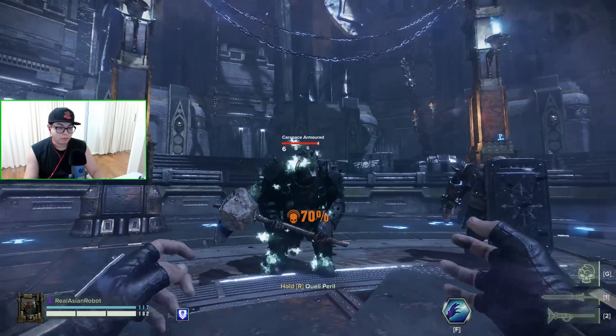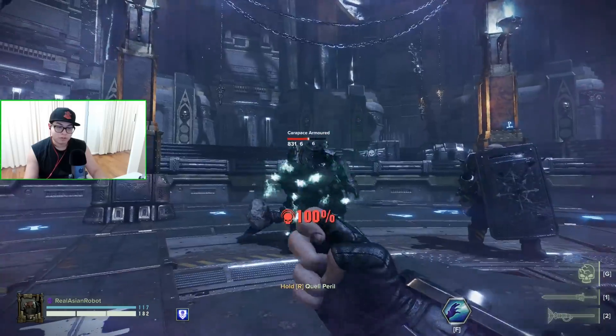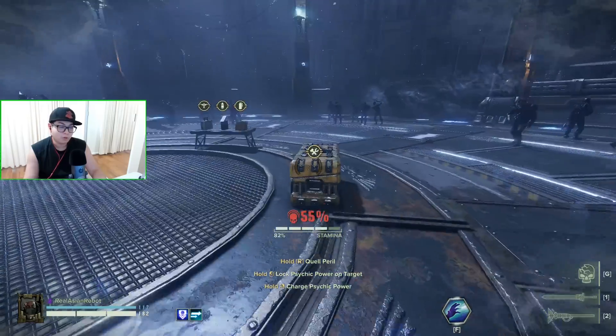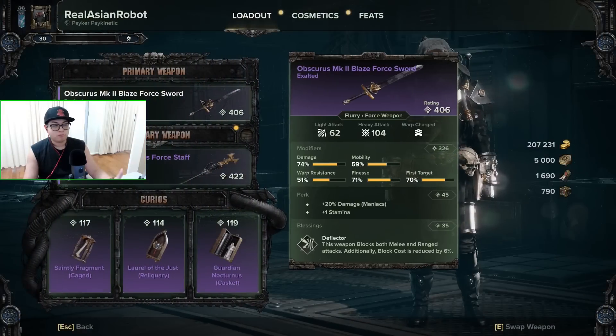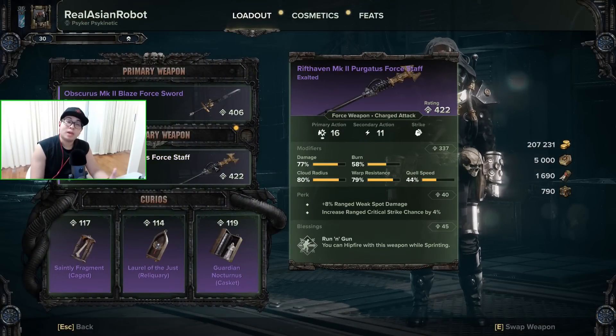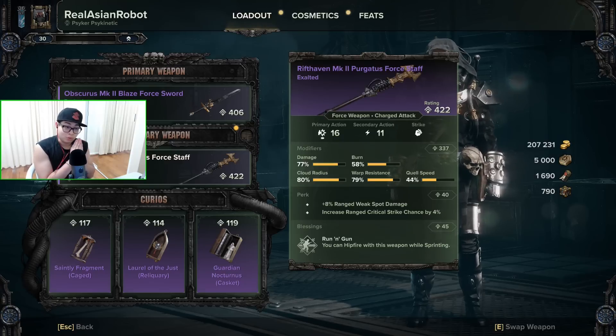When you have to deal with a carapace armored target, that's when you have to rely on Brain Burst, because your Purgatus Staff isn't going to do anything. So if you're running a loadout like Force Sword and Purgatus Staff, you've got to know who you can kill and who you can't. This is what makes the greatest difference between DPS players who really know what they're doing and those who are still new to the game.